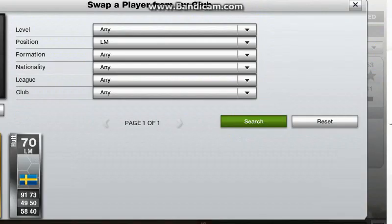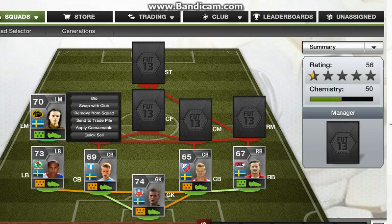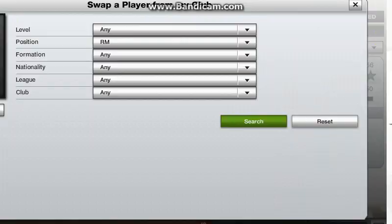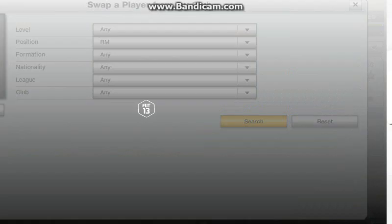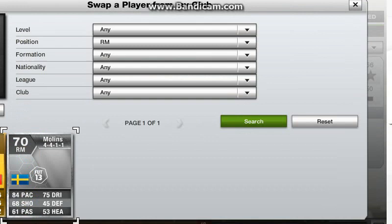At left mid we have Holt. He has 91 pace and 73 dribbling, which are his best two stats. He is an overall great player to have on the team if you can get him. He does chip in with a couple of goals here and there, but most of all gets a lot of assists for the team.